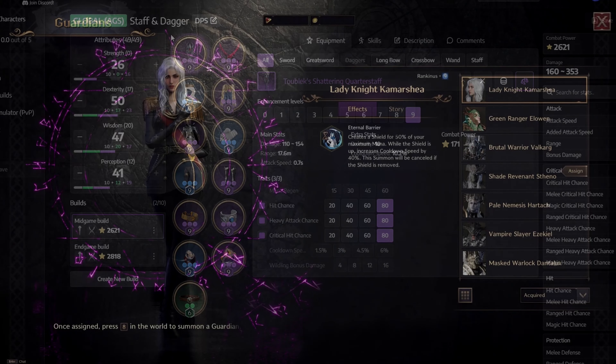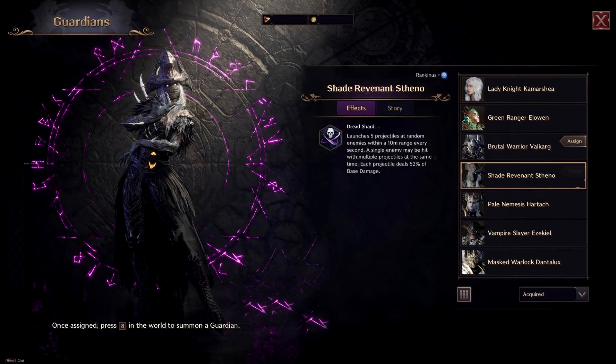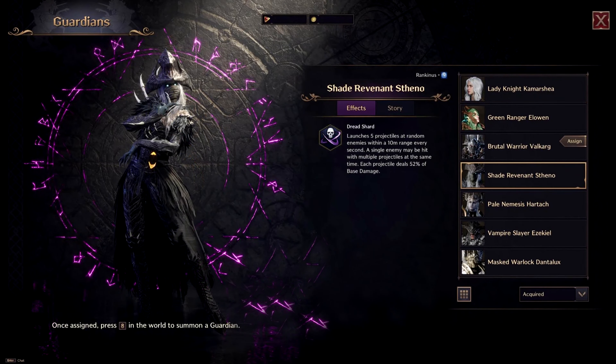For Guardian Choice, we have two best options. The first is Lady Knight Comercia — if you consistently find yourself needing more defense, then go with her. Or if you want more DPS, use the Shade Revenant Steno. This Guardian has the highest damage in the game, as it can launch projectiles every second that can crit and heavy attack.